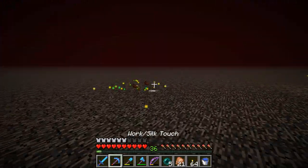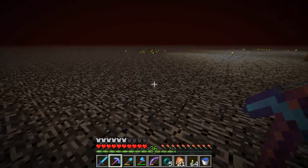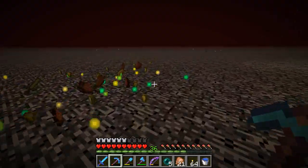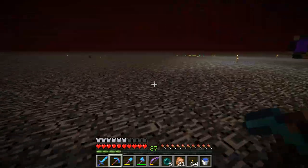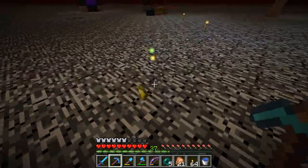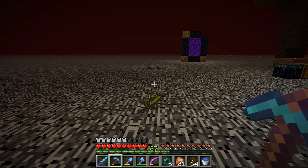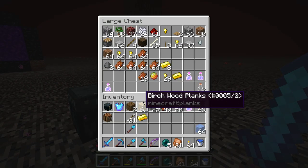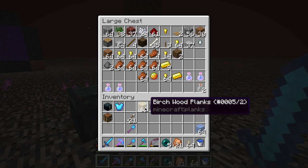Also I think if you have your looting sword selected when they die, you'll get the looting effect still — don't trust me on that, I'm not quite sure. But I remember with enderman farms — specifically Ender 2.0 — there was a block of TNT, you set that off, then selected your looting sword and the effect still applied. I'm not sure if that's still the case, but it definitely was back then, so just do it anyway — might help.